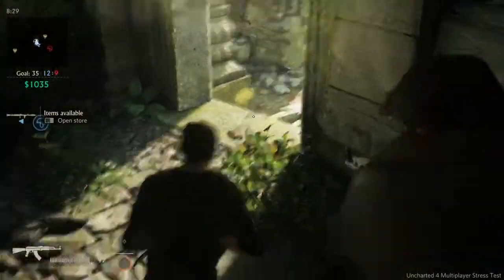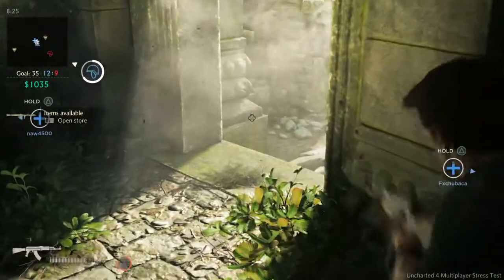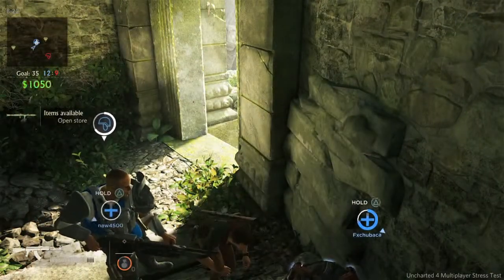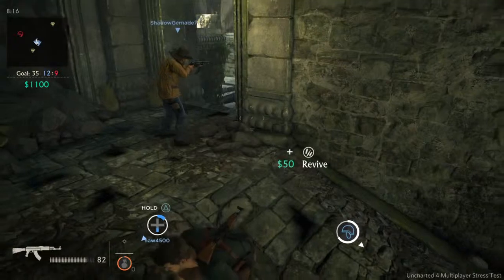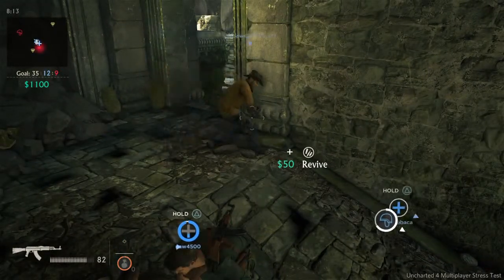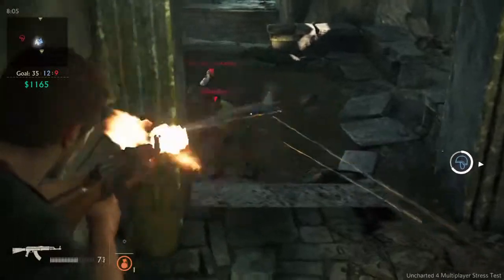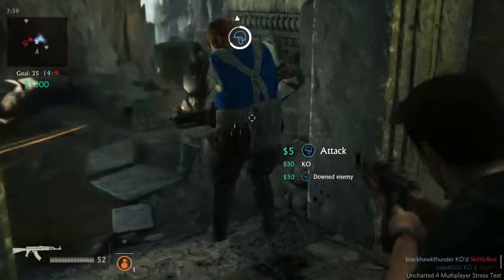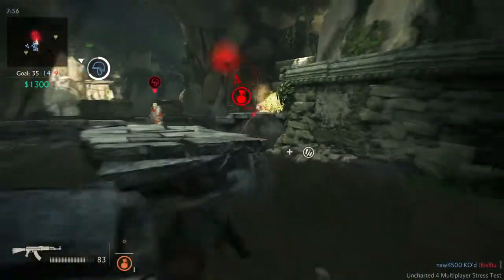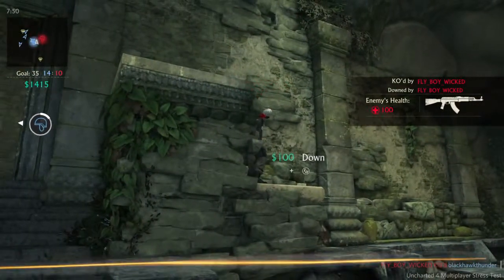Another cool addition is the Rope Swing. Every map so far has quite a few points you can rope swing on. Some spots aren't ideal, but you can jump down on top of enemies and get one-hit melee kills — it's really exhilarating when you pull that off. You can also shoot from the rope swing, but most of the time if you try that, you're going to die. The Rope Grapple also serves as a melee attack: hold the button, charge it up, and it's a one-hit melee. Otherwise normal melee takes about three hits on a full-health enemy.